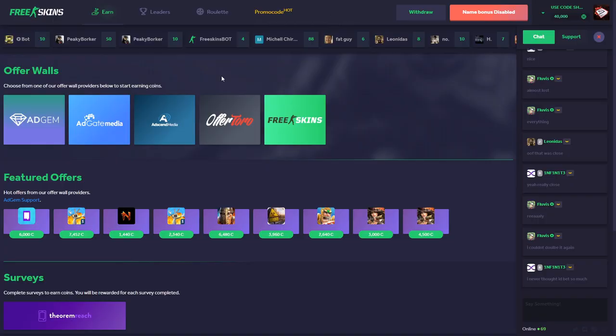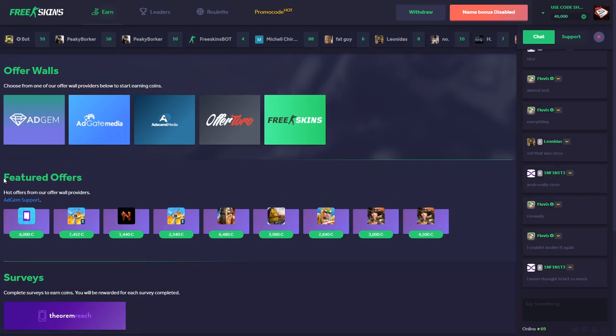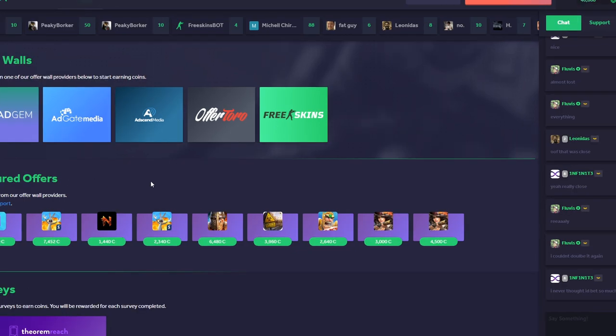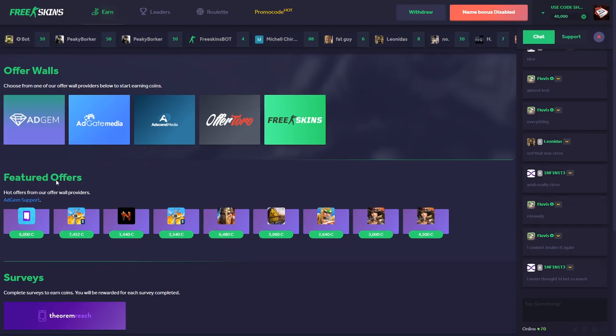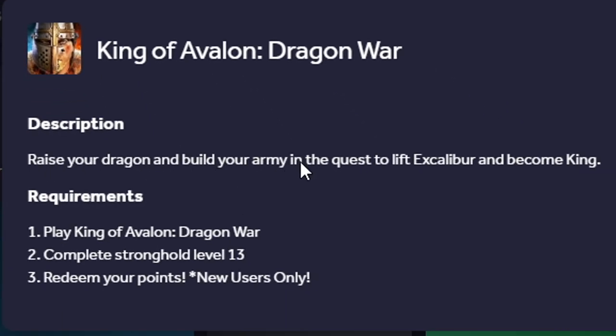Basically, you just log in through Steam — very easy, it literally takes only about seven seconds. Then they have featured offers: if you're trying to make big money, you should definitely try those featured offers, which basically pay loads and loads of money.